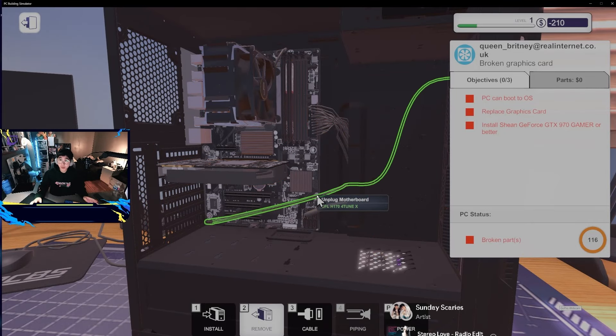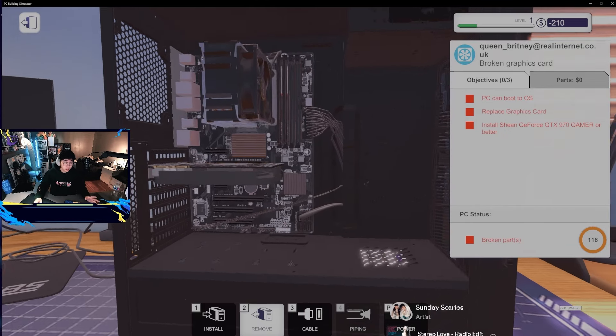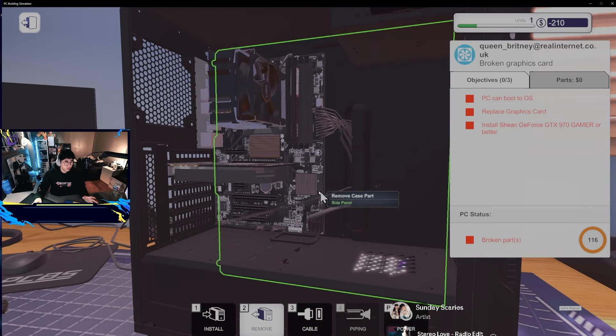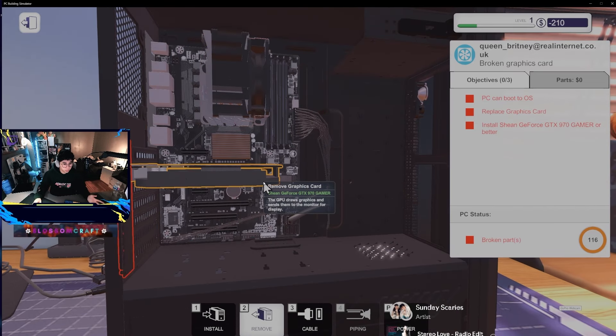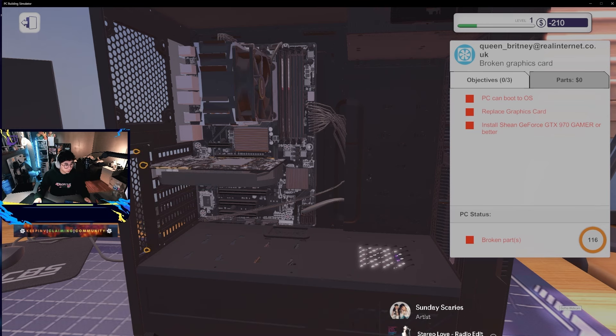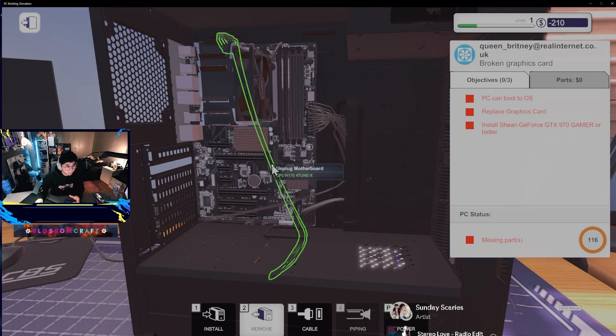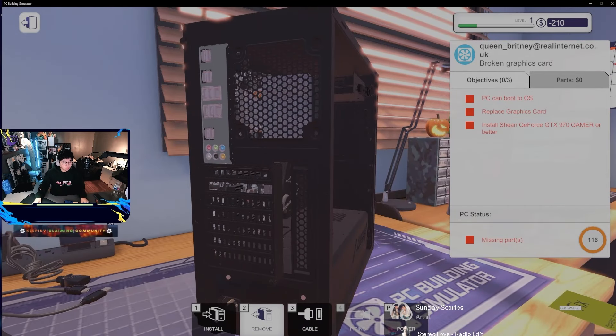Taking a closer look here - typically modern-day computers will have a PCIe cable routing to the graphics card. It looks like maybe it's because it's a 970, and 970s didn't require that at the time, or maybe it's a game thing. We just have to remove the old one and install the new one. So remove the case part - this is where it would typically be screwed down. There's the screw - let's take that out. There should be a little tab here that we have to press down before we remove the card.